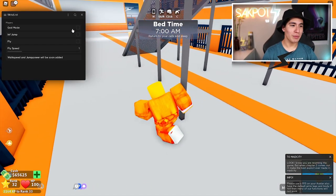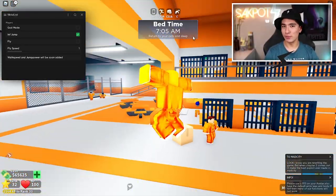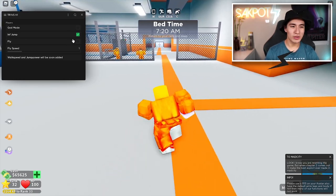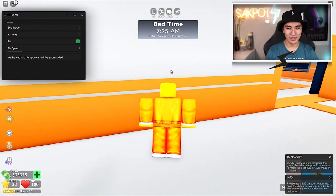The next section is gonna be player, so let's turn on infinite jump — and as you guys can see, you cannot normally do this. Every time you click jump, you can jump once again, and once again, and once again, and if you spam it, you can just literally fly. But you also have fly, which I'm sure a lot of you guys will enjoy.